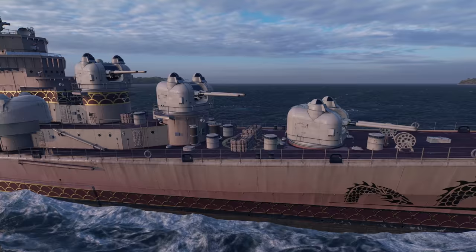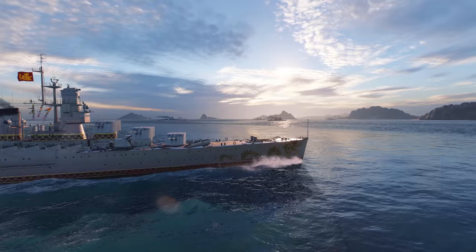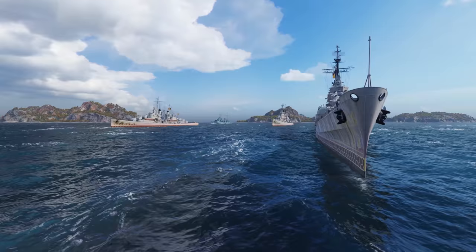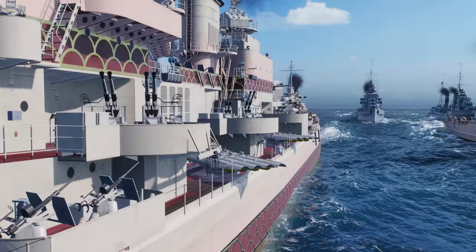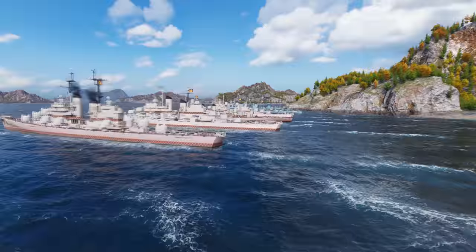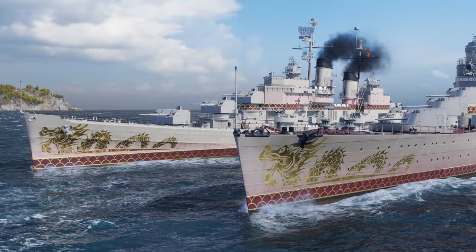Light cruisers armed with the kind of rapid-firing guns you can usually find on destroyers have been popular with captains for a long time. In addition to possessing numerous rapid-firing guns, such ships have a decent set of consumables and a similar playstyle in common. There is one more feature that brings such light cruisers together — they are single specimens in their nations. In this video, we're going to tell you about a complete branch of ships that will continue the glorious traditions of light cruisers in World of Warships.